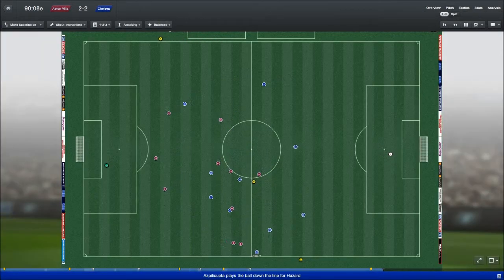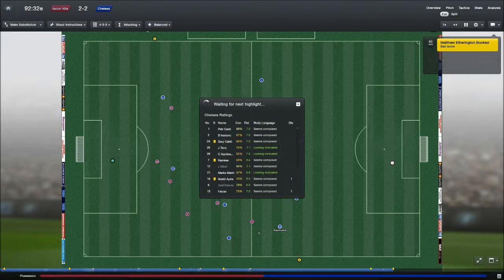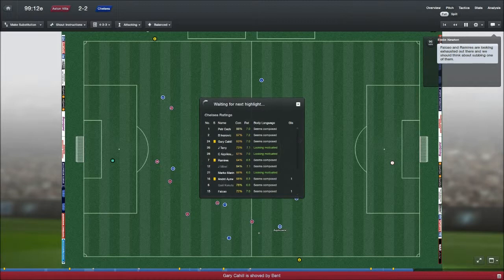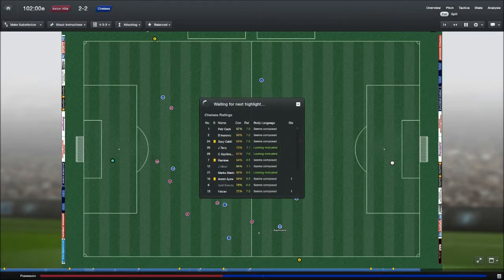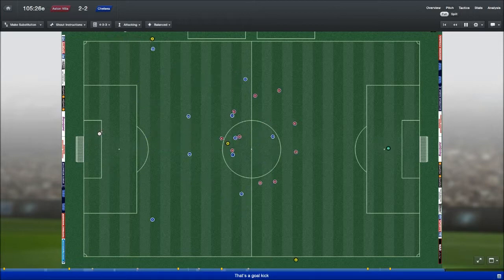First half of extra time. Hazard, Terry, Azpacueta. Matthew Everington has been yellow carded. Not a lot went on there. Just thinking if Falcao scored that penalty we wouldn't be going through this right now — we'd have had the game wrapped up. Ivanovic found Marin, cut inside — if that was on target I think that would have gone in, because that would have had some venom behind it.